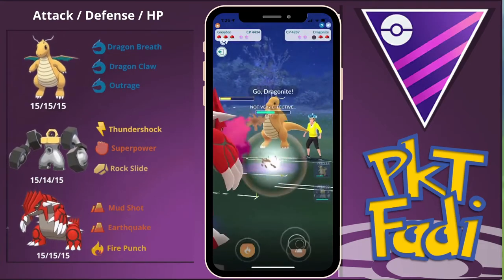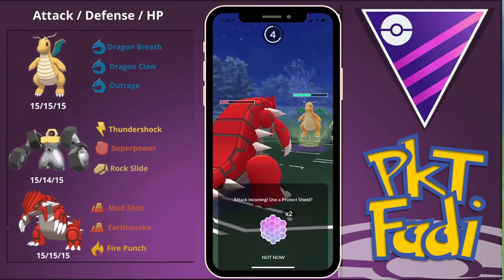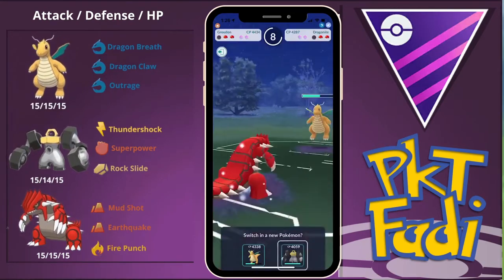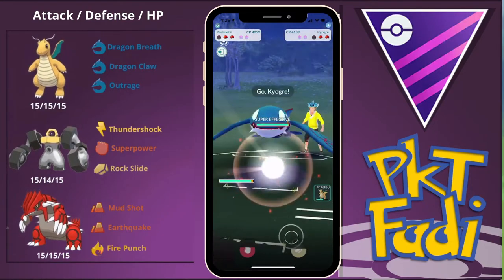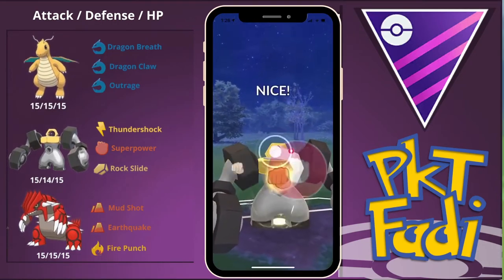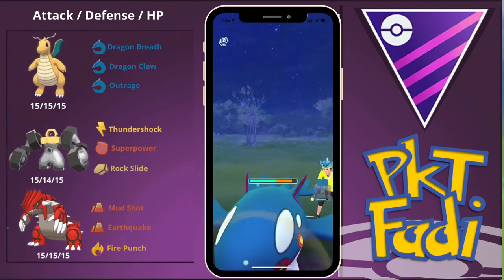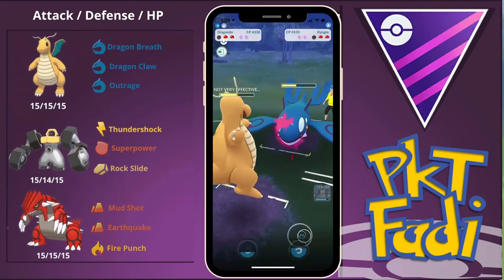We Fire Punch down. Now I want to build up to an Earthquake, but before we get there we might be hit with a Dragon Claw. I decided not to use any shields — I just want to save them. Now we bring in our Melmetal. The reason I didn't want to bring in my Dragonite is because they have a Kyogre in the back. So we go for a Superpower and then quickly swap out into our Dragonite, saving this Melmetal in the back for the opponent's Dragonite.